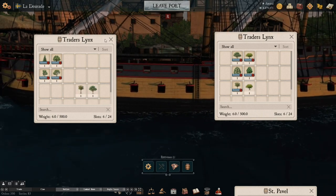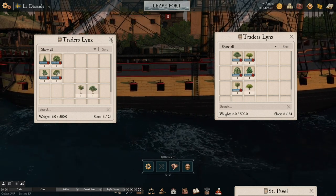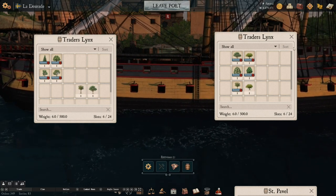Some people will start mixing Mahogany and Teak, or use Sabaku with Bermuda — it'll slow you down but give a little bit more HP. You can find that out as you get more experienced.